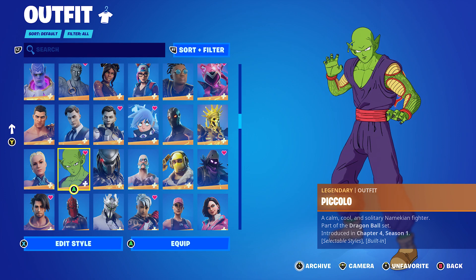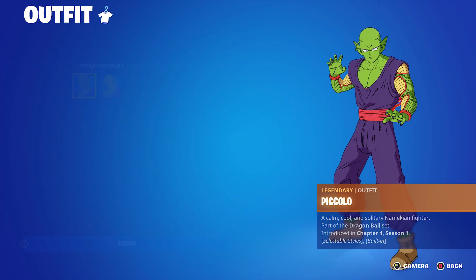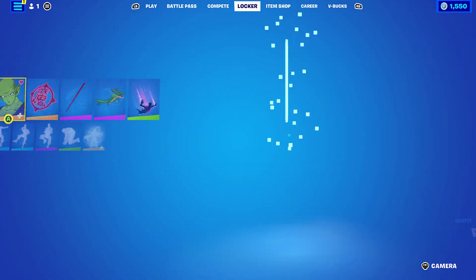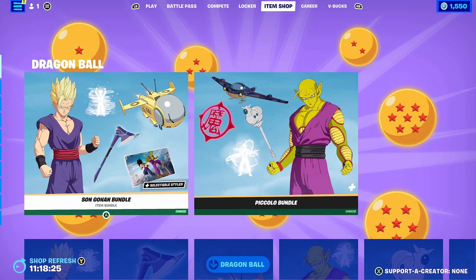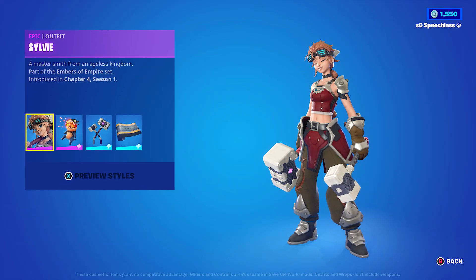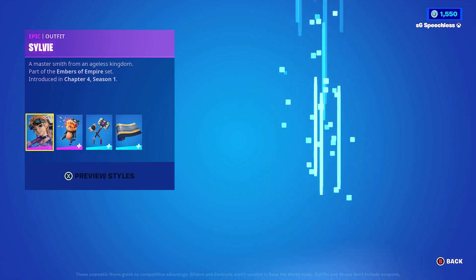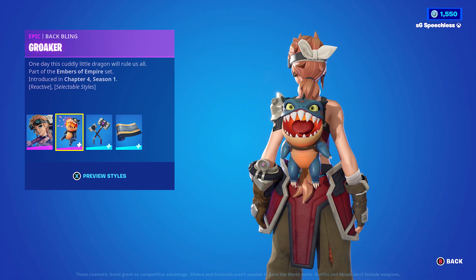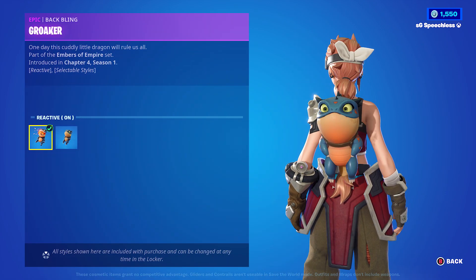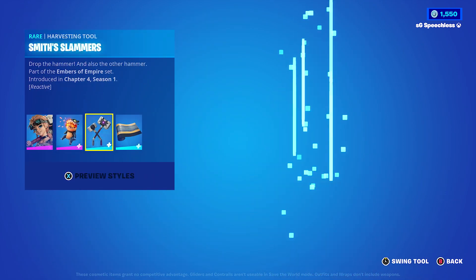As I mentioned in the video yesterday, which was Sun Gohan, there are two edit styles for the Piccolo skin: Piccolo and Power Awakening. In the item shop, we still have the Dragon Ball stuff, the Sun Gohan bundle and the Piccolo bundle. We have the new Fortnite crew items, which are the Sylvie skin, which has no edit styles, and the Croaker, which has two edit styles — reactive on and off. Pretty cool back bling.